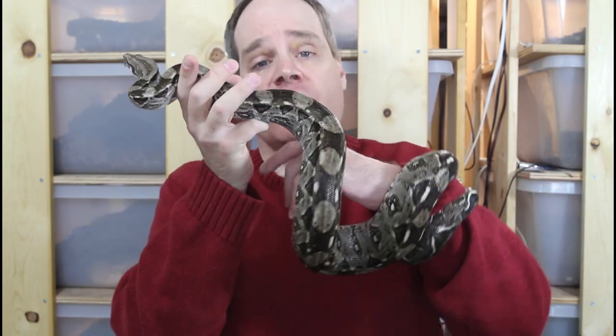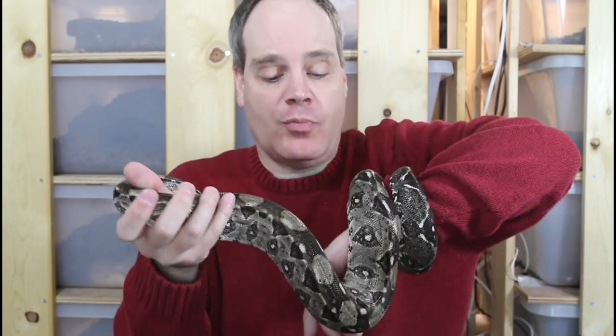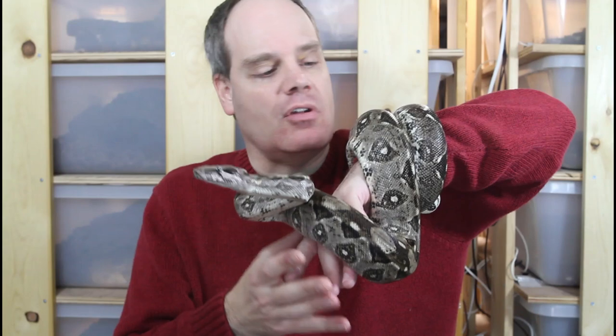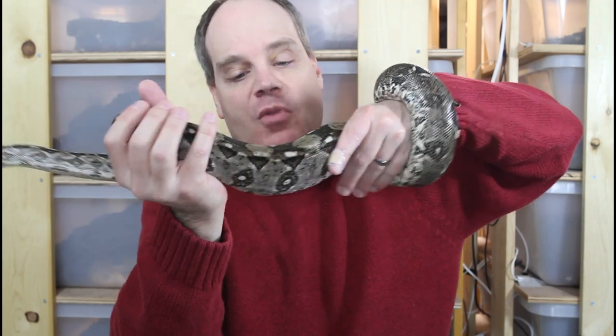This is my female Cocker Key Boa. She's the same age as the male, also produced by Chris Wolfe. You can see they're very similar looking — very similar color and pattern, as most Cocker Key boas I've seen pretty much look like this. They don't have the variability that the Crawl Key has. This particular animal sometimes looks a little more brownish, whereas the male is a little more gray, but it's a really subtle difference. Like the male, she's really holding on — they really show this impressive musculature.